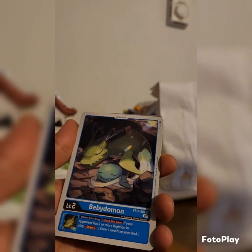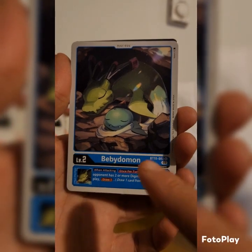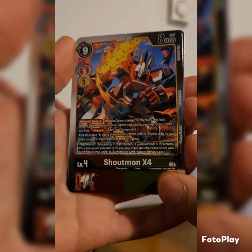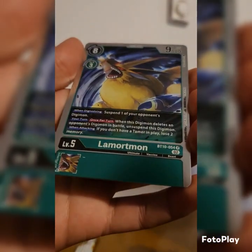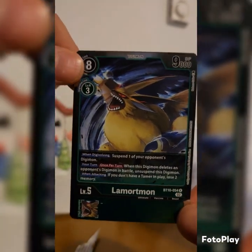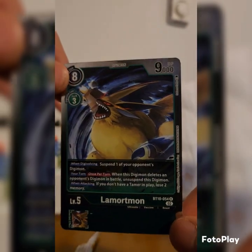Baby Digimon — it's a baby, a literal baby! Yo, it's Shoutmon, dude — Shoutmon X4! Dude, sick. La Mortmon — what is this? This thing looks freaking crazy, dude! Hella crazy, look at this. And let me show you the Shoutmon — dude, it's funny because on the cover there's Shoutmon right here, and we pulled another version of Shoutmon, the X4. Sick!